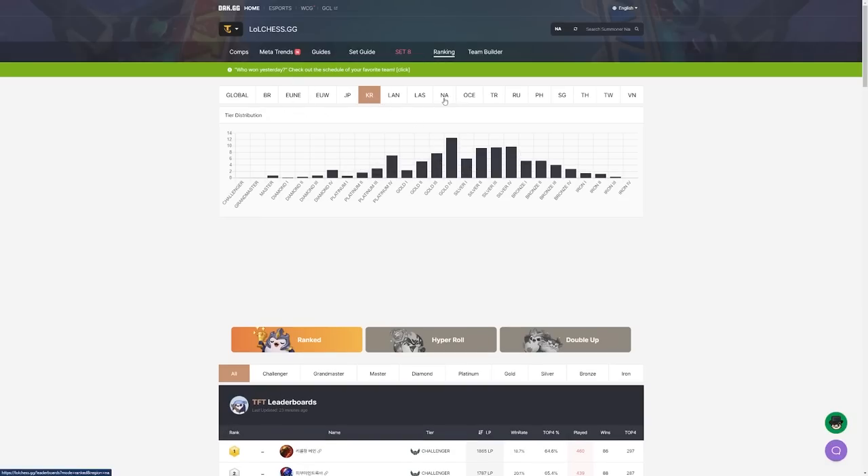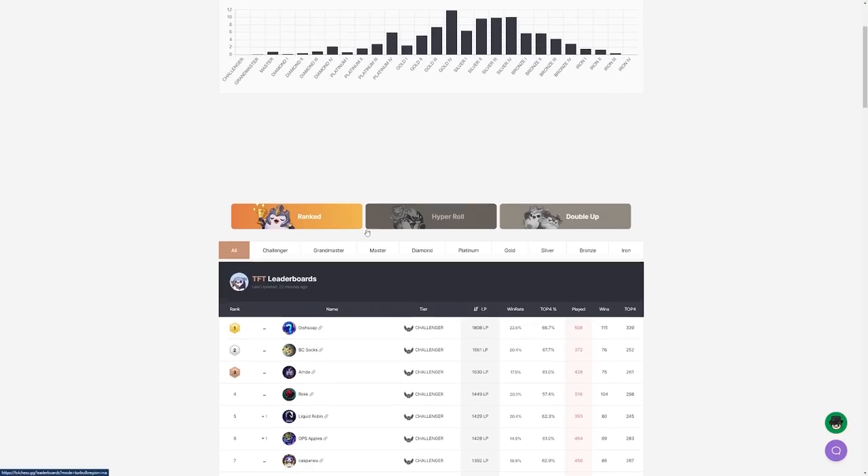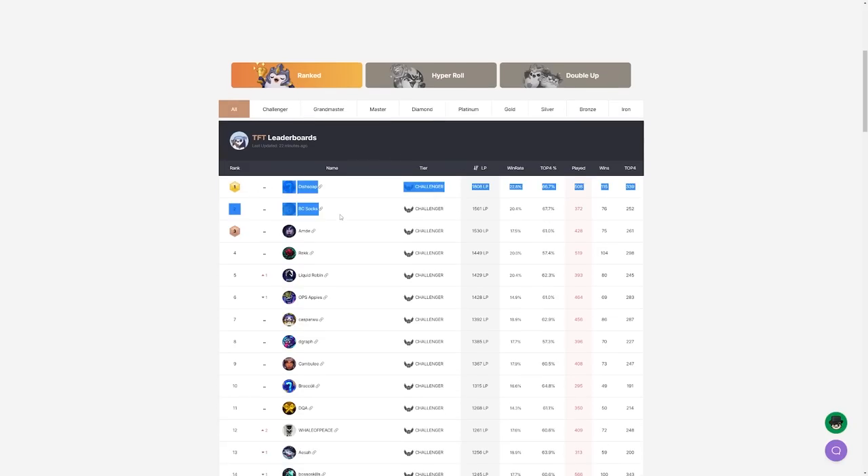We're using lolchess this time — click on leaderboards. Go to whichever region you're in, because it's very important to copy the best players in your region. What works where you are is going to be a little more effective. Right now I'm seeing top players like Dish Soap, Socks, Omday, Rec, Robin Songs. I'm going to pick the rank one, Dish Soap, and then go to their Twitch channel. It's obvious already, but we're going to take it a step further.